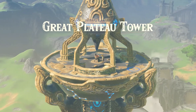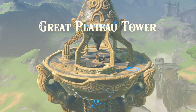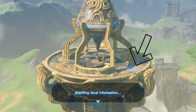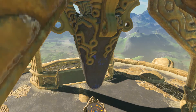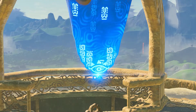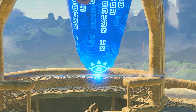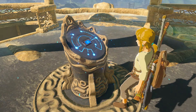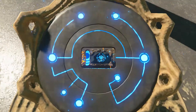He's already up on there. What's the blue dot circled with the dot — is that where he can jump off and fly? We don't have a glider yet, but we will have one here soon. Once we finish this tutorial area, we get a glider so we can get off of the Great Plateau.